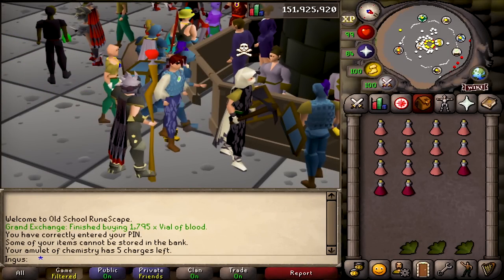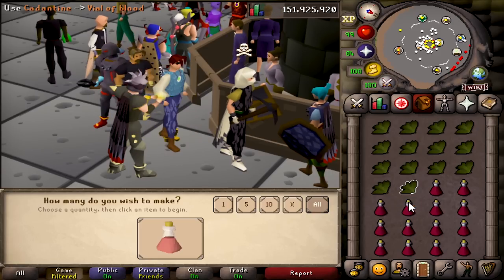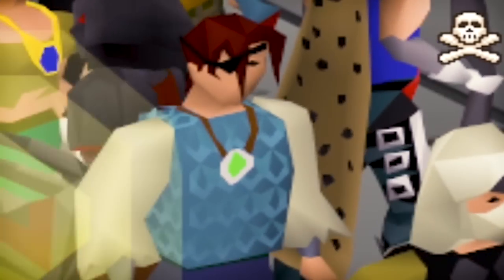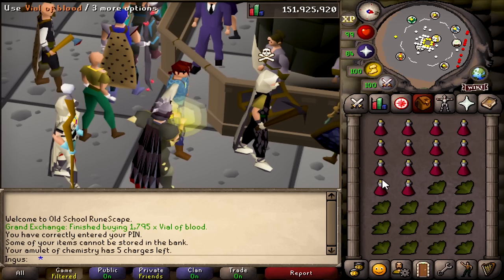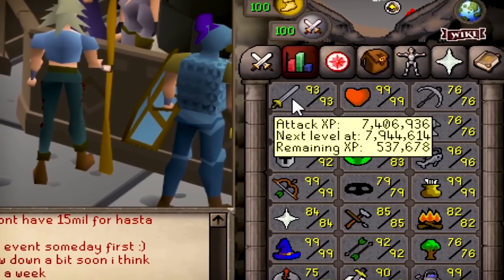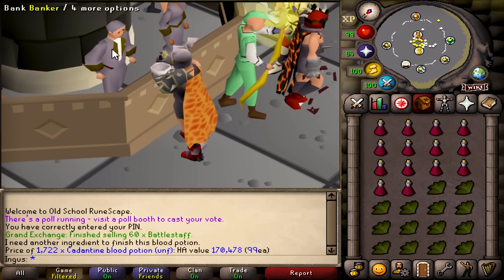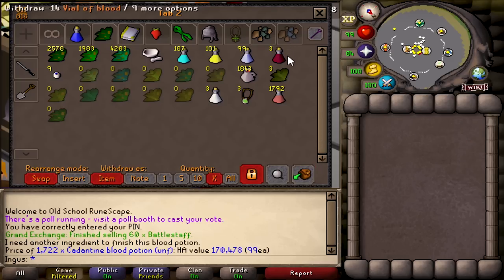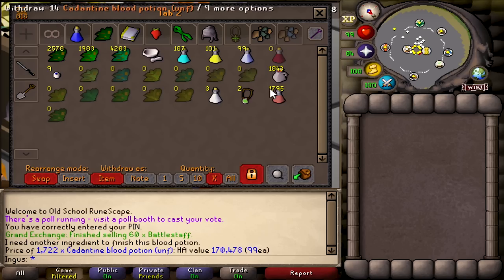These potions are absolutely terrible — it's a two-step process. First I have to add the cadantine to the vial of blood, and then I can actually get XP. Why would you want to do a two-step herblore when you can do a one-step? It's not even that much cheaper. We're coming up on the final inventory — we've gained no XP so far. 1,700 cadantine blood potions and not a single point of experience.